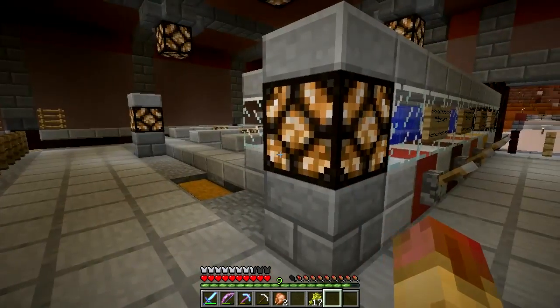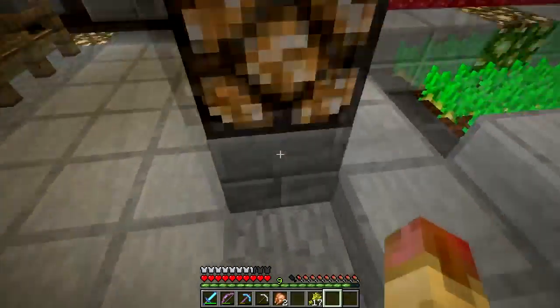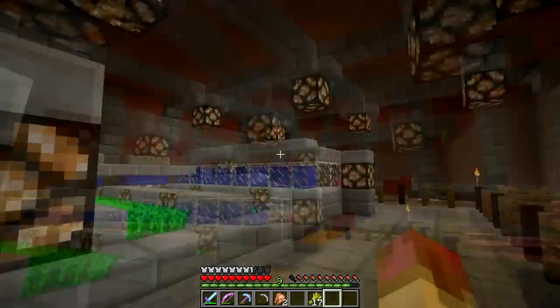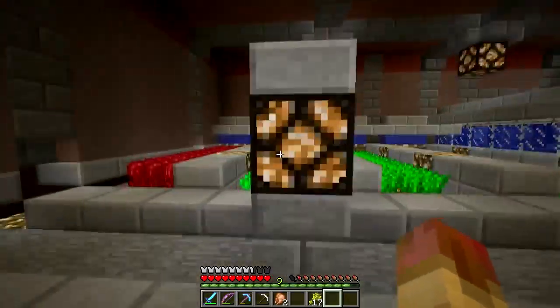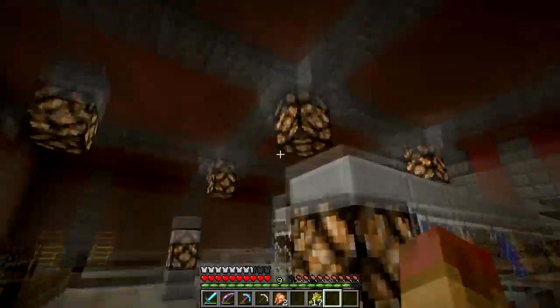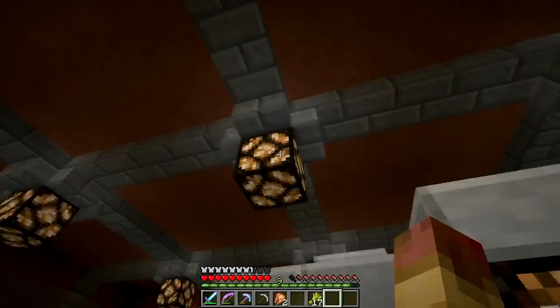I wanted the lights hanging down like this — I saw it on MindCrack's server. You can do this by powering the block directly with a switch on the underside of the block; that block gets powered and then it powers the redstone lamp. It's a cool way to have hanging redstone lamps and they don't need to be hidden.